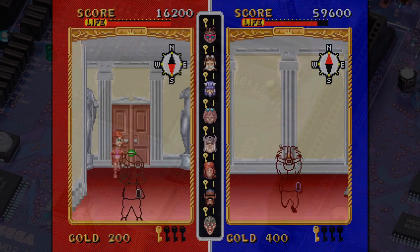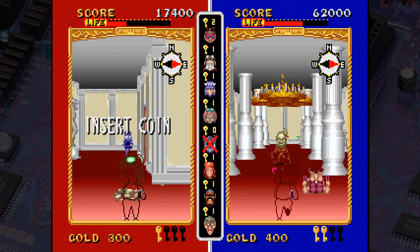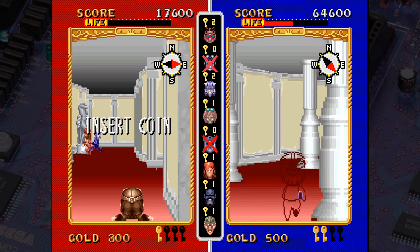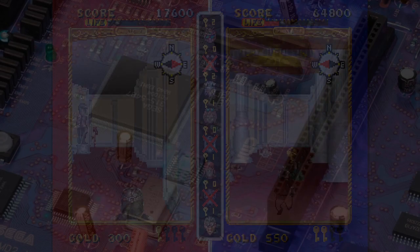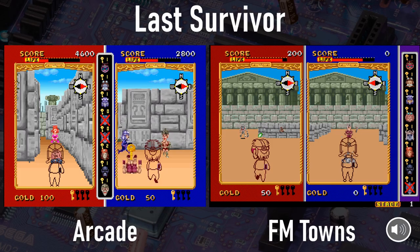This is Last Survivor — a weird arcade game from Sega released in 1989 on their X board, the same one that powered Afterburner 2. The arcade version employed a rotating joystick to help you navigate a 3D maze while you killed respawning monsters and other human enemies. Killing human opponents gets you keys to unlock the exit and go to the next level. It's sort of like a mashup of Faceball 2000 and Gauntlet. I'll straight up admit I'm not a fan of this game — there's pretty much nothing compelling about it. Last Survivor came to the FM Towns in 1990, and once again we've got a pretty decent port. The graphics are cut back significantly from the original, but overall it looks and plays okay, and I kind of prefer the controls on the FM Towns version.